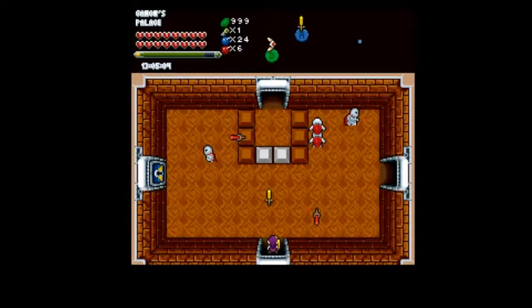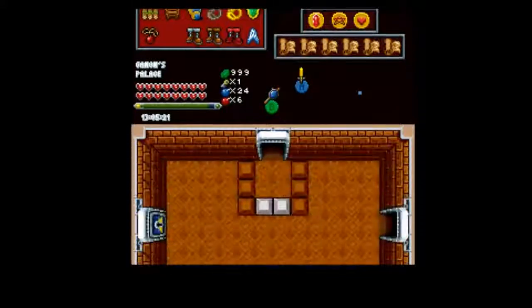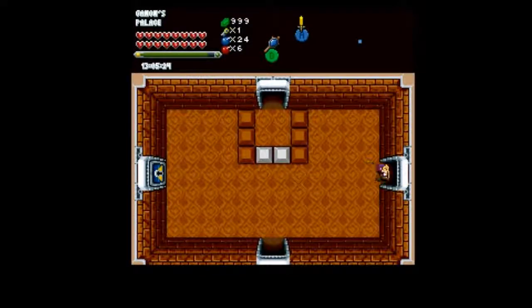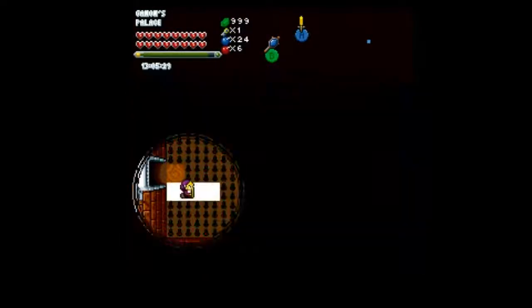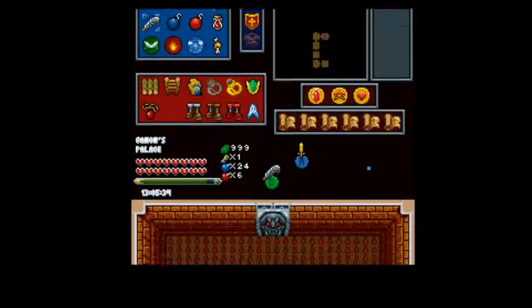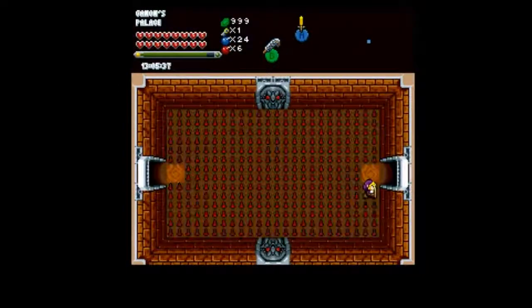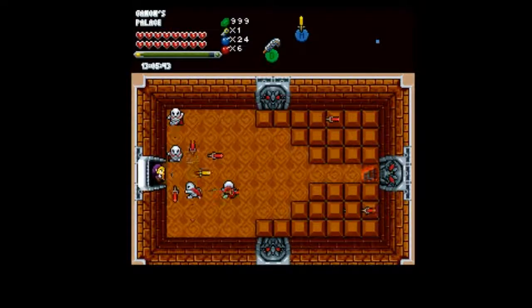So now we have these guys. Those blocks ahead of us cannot be removed by any item we now possess. If you didn't know, we were going to get some sort of upgrade in this dungeon. Visual sensitivity, people — this next room sucks royally. So what you've got to do is use your lens of truth. These spikes are one-hit KO, so use your lens of truth and basically just get across there.